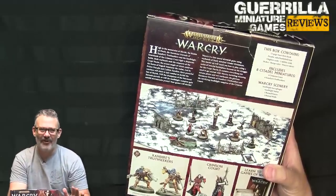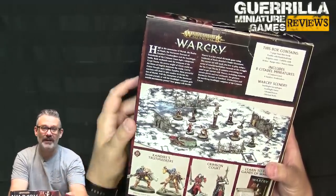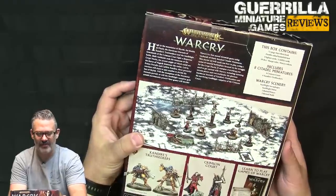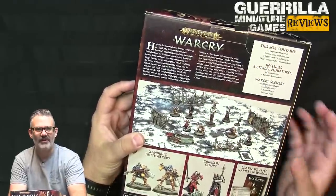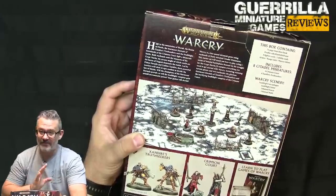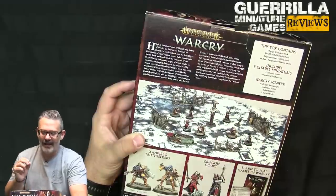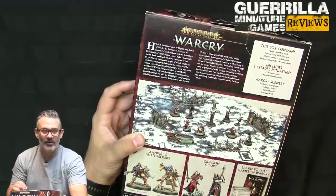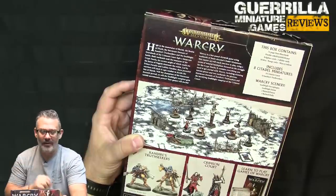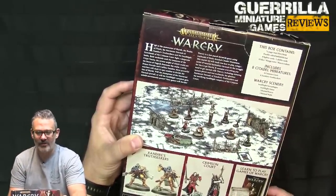These are some Warhammer Underworlds miniatures and arguably some of the nicest of that Harrowdeep season. Xandire's Truthseekers were the Harrowdeep poster children — the Stormcasts in the main two-player box set. The Crimson Court was a fan favorite because it's four really cool Soulblight vampire miniatures. You get stat cards for them in character form, which are runemark compatible with the Stormcast and Soulblight runemarks, meaning you can use them in your regular warbands.